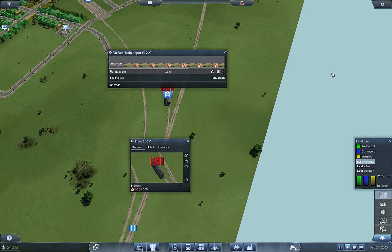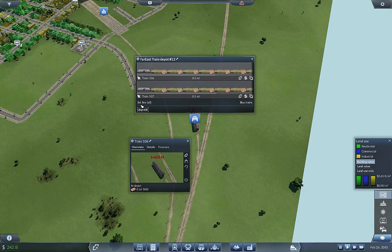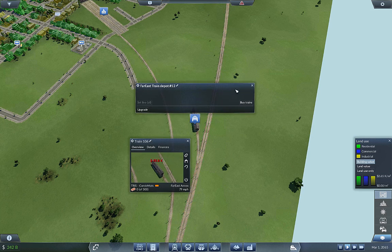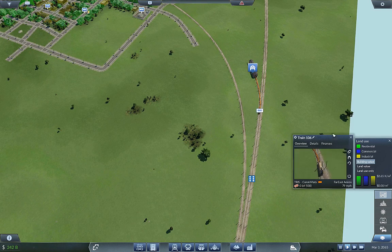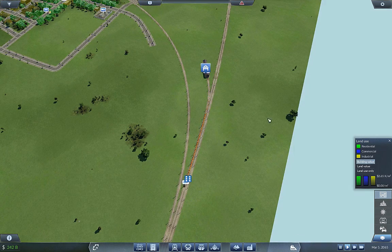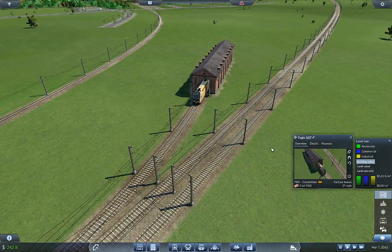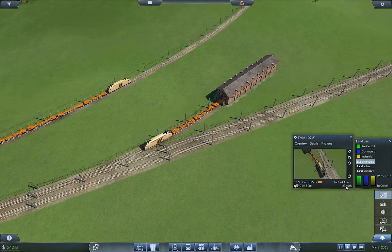If you want to use the mod or the map, those links are available to you. This is Tris Titan Construction Materials. Look at that — they pull out of the depots way faster now. I think it was like 13 last time; now it's 27 — that's pretty good.